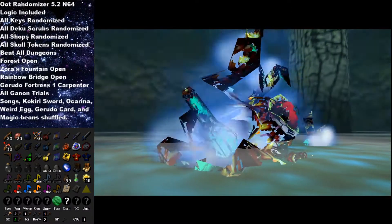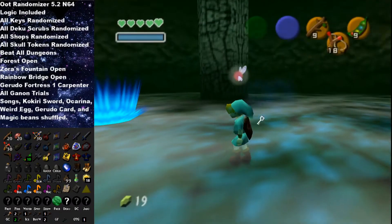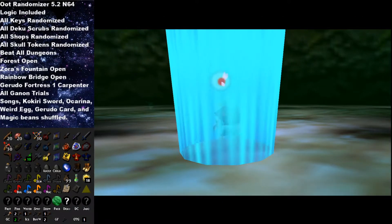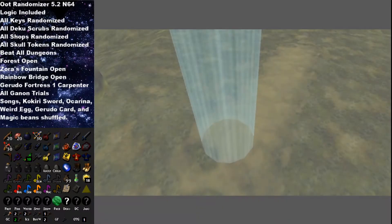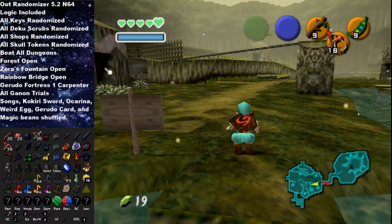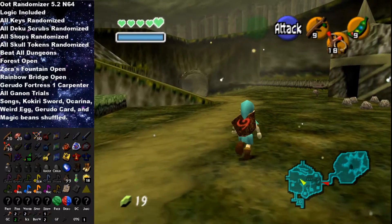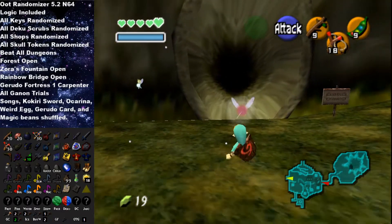Let's see what we get. We get a small key for... Water Temple. That's gonna be our second one. And the medallion or stone that we get will be... Fire Medallion. And that's Deku Tree taken care of, except for one Golden Skulltula which we will probably have to come back for. That's pretty much all we can do in Kokiri Forest for the meantime. We will be going to Lake Hylia next, and then go into Zora's Domain since we do have the Silver Scale.